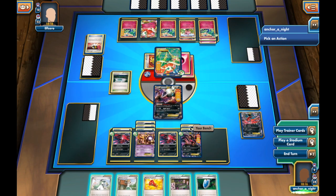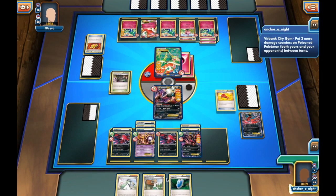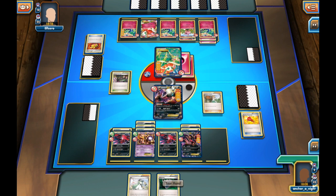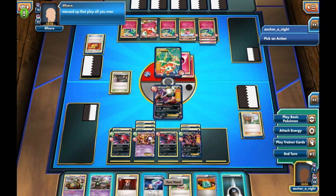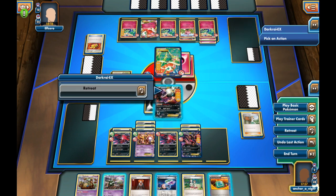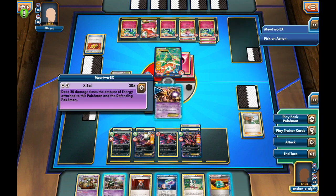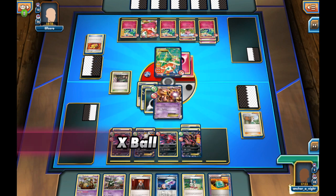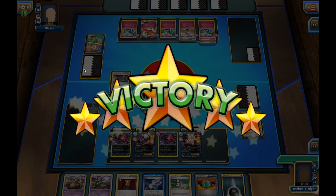I need to find one thing that can save me here. I get a Virbank City Gym and need a Dark Energy. I'll play that Sycamore's Megaphone just in case. I do thankfully get the Dark Energy and a way to win. My opponent basically signals he messed up his last play. I attach a Dark Energy onto Darkrai, giving it Free Retreat, and hit for X-Ball for 140 damage to take the win.